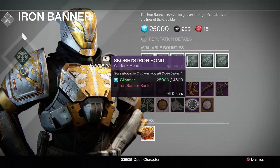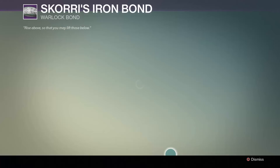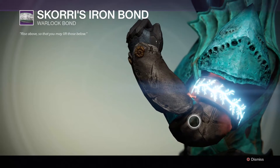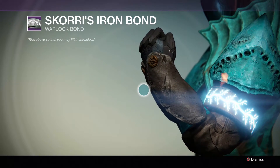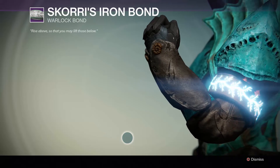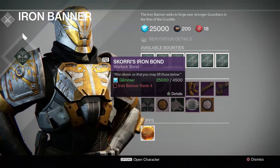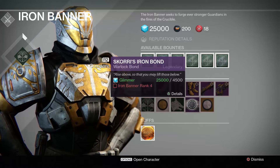When you hit Iron Banner rank four — which will take quite a bit of grinding in the Crucible — you'll unlock Scorri's Iron Bond, which is a Warlock Bond, or equivalent for different classes. It looks pretty nice — it's on fire and glowing. You can buy that for 4500 glimmer once you hit Iron Banner rank four.